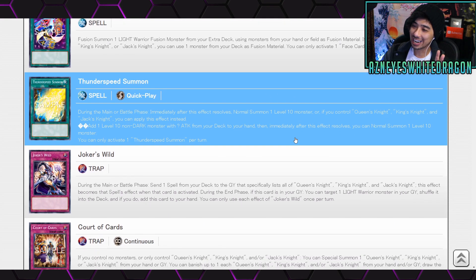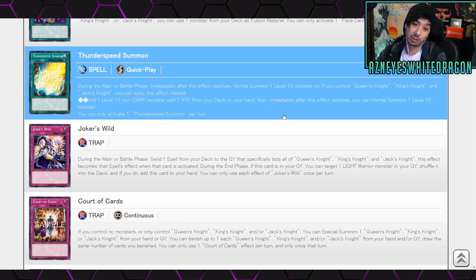Next we have Thunder Speed Summon, a quick-play spell. During the main or battle phase, immediately after this effect resolves, normal summon a Level 10 monster. Or, if you control Queen's Knight, King's Knight, and Jack's Knight, you can instead add one non-dark monster with question mark attack from your deck to your hand, then immediately after normal summon one Level 10 monster. That's a really interesting effect — being a quick play, there might be some weird things people will try with this. I like this card.